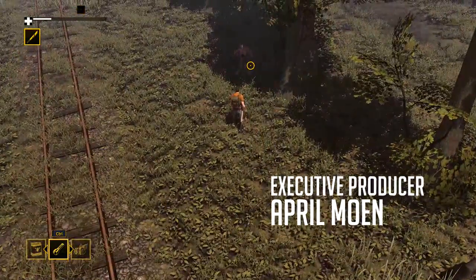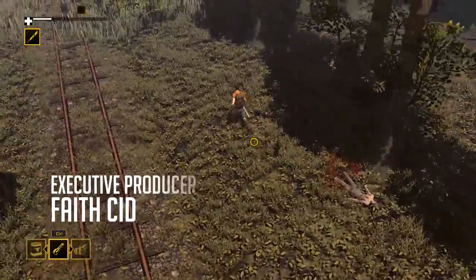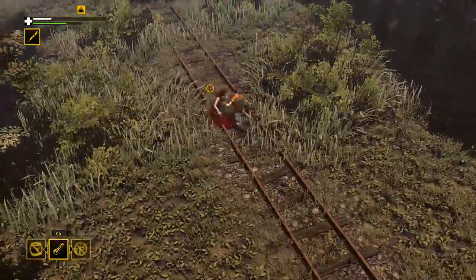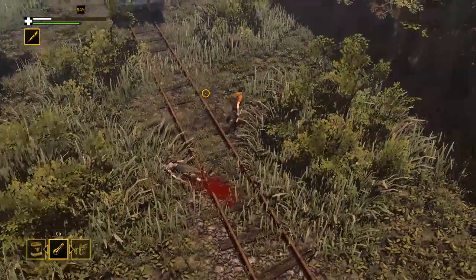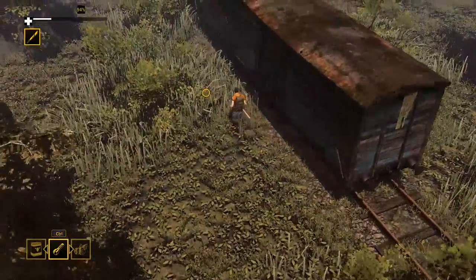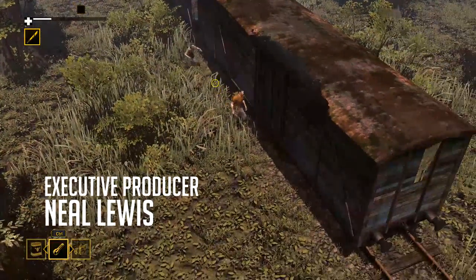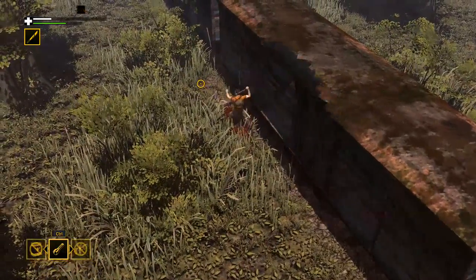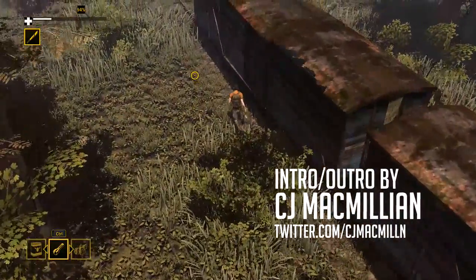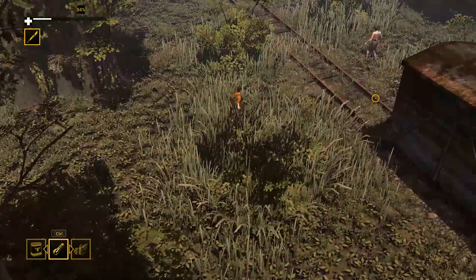The machete kills them so fast that I don't even get the option to do the kill move anymore. We've got a boxcar up here - this might be nice to build up against because it's basically a big wall. But I don't like the lack of visibility around it with this grass, so maybe if we find one with a little more cleared area.